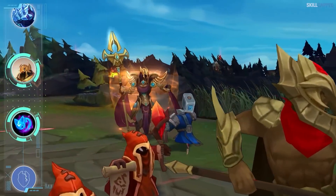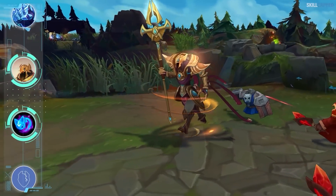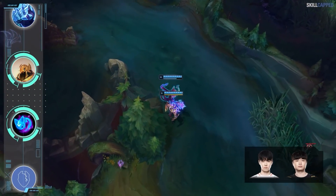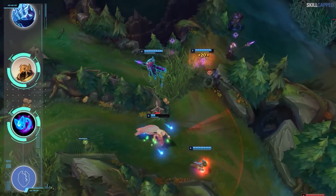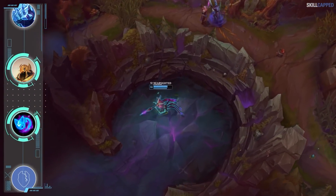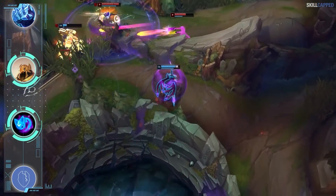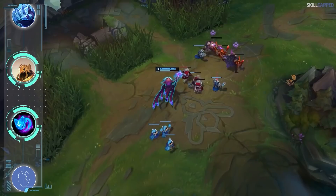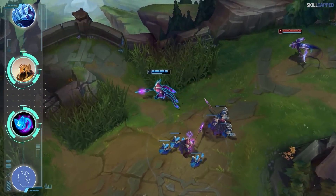An Azir setup that the majority of solo queue players are not using while tons of pros have hopped on board recently is Summon Aery as the keystone. Chovy and Bdd have both pulled out the rune page at Worlds. Aery is going to amplify your consistent poke power in lane and give you more early presence. Lethal Tempo or Conqueror, which are more common for solo queue, will scale better in teamfights, but in short trade scenarios where you are looking to W-Q the opponent, Aery is going to be of more value.